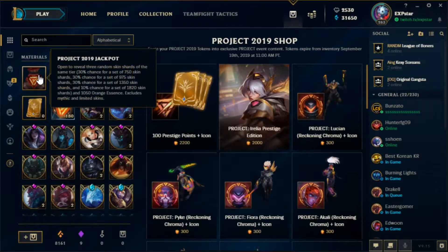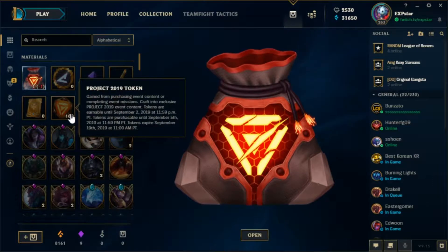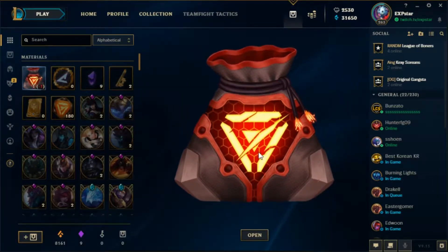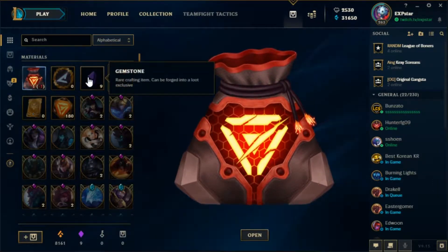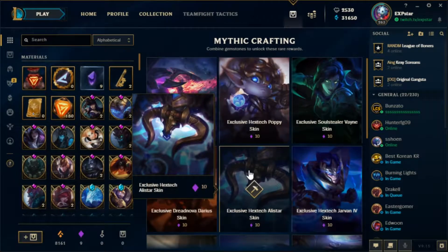Alright, so let's see here. I got the Project Jackpot here, it's pretty cool. I'm also trying to get 200 so I can open up the projects, but I'm one gemstone away from being able to get the Hextech Alistar.